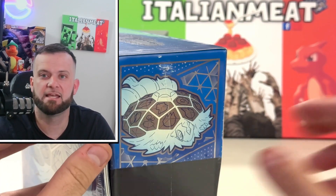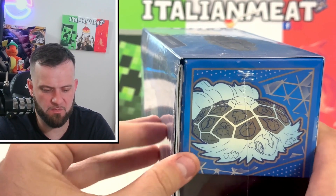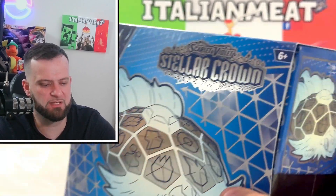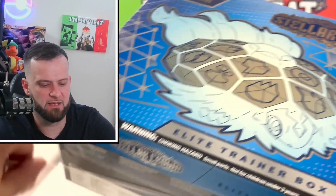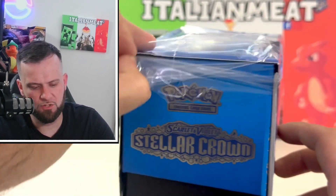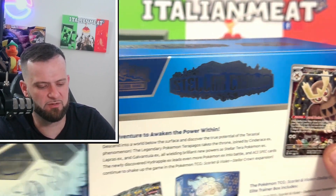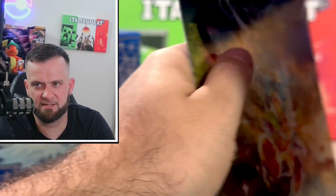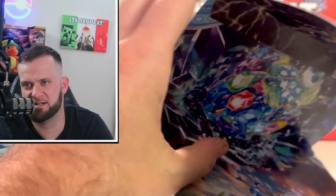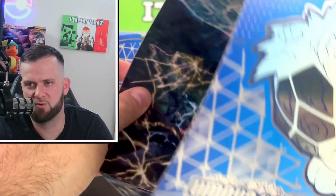I have not yet opened any Stellar Crown products, so any pulls we get from this are going to be new to add to our hits binder. I'm not going to collect this set — not really too interested in it — but if we can pull any amazing pulls, they'll definitely go into our pull binder. The inside has a pretty cool design on it as well. Looks like you get some Terraforming Pokémon in there.